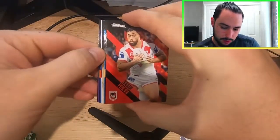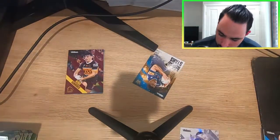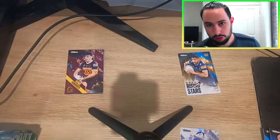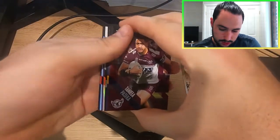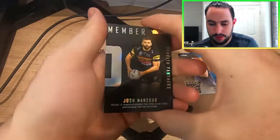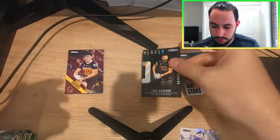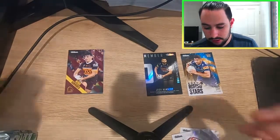Leave your comments down below what you think it is. Now we'll be trying to go through these ones a little bit quicker. This is my fifth box from my case, however it is my fifth box in total. We could add one priority box. This card here is a 2021 Season to Remember — it is Josh Mansour from the Penrith Panthers. Mansour scored two tries in his 150th appearance for the Panthers.